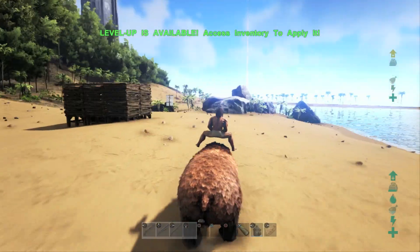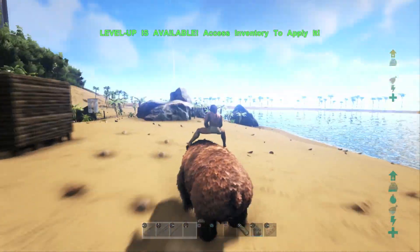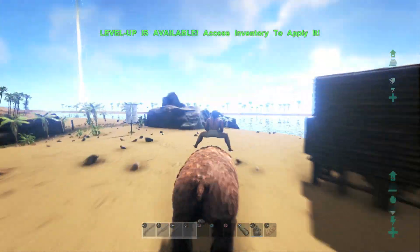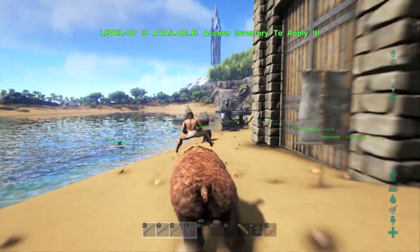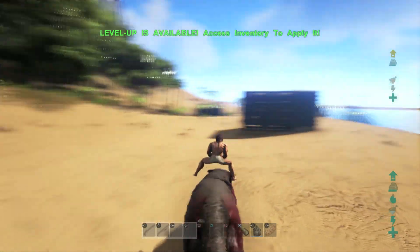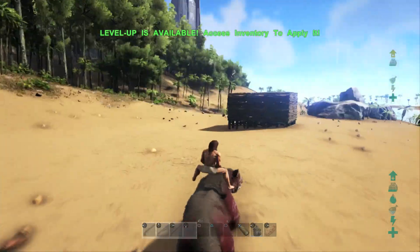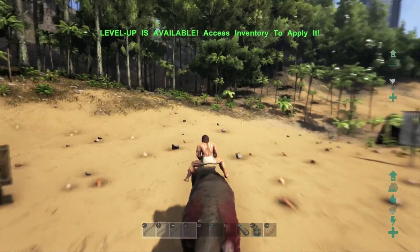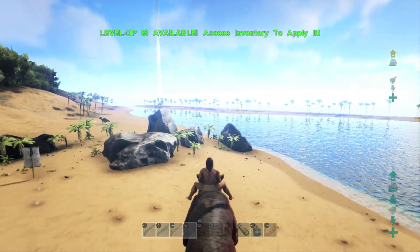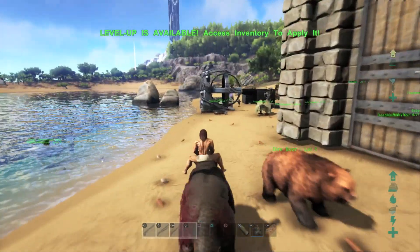We then took a look at their stamina and how long they could sustain sprint speed. The Diabear lasted a surprisingly long time — a total of 35.5 seconds while sprinting at full speed. We then tested the Thylacoleo's stamina and he managed to sustain sprint speed for almost double that — 58 seconds, which is a pretty incredible feat considering he only has 400 stamina. That's minus jumping, so if we included jumping he would last a lot shorter than 58 seconds.